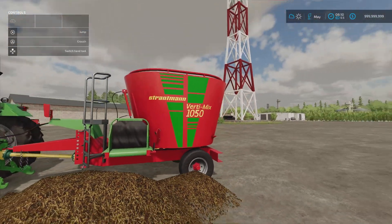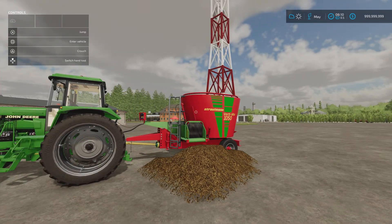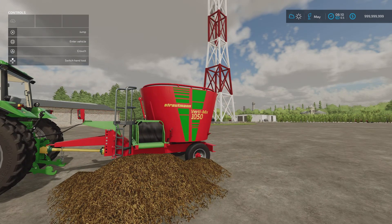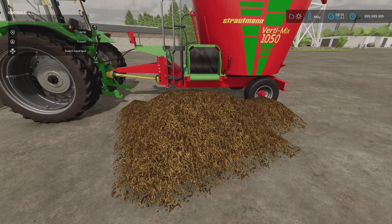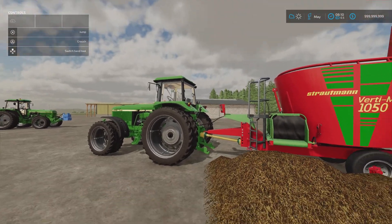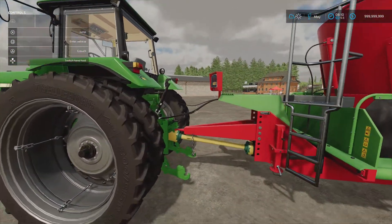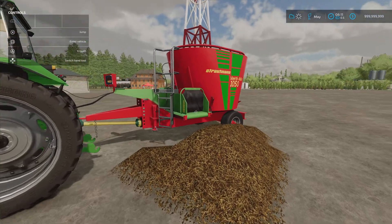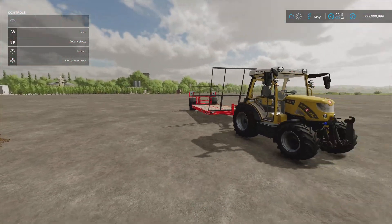I was filling this up with total mix ration under a buy-anything silo and it was one of those ones — you know sometimes it fills to the level and shuts off, but this one didn't shut off, it kept going. Also, although it says it requires 50 horsepower, when I hooked up my little electric tractor once it was full, the tractor just lifted up in the air — I suppose because the axle is right the way back so all the weight is on the hitch. So if you're going to use a small tractor you might need a front weight on it. That's the Stroutman Vertimix 1050 by Agra Design Austria.